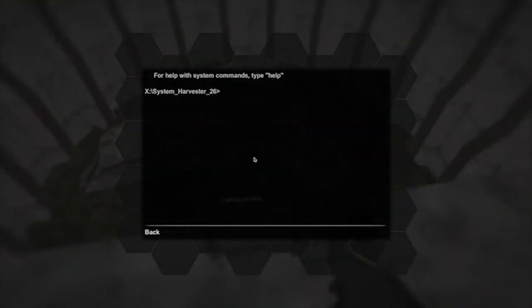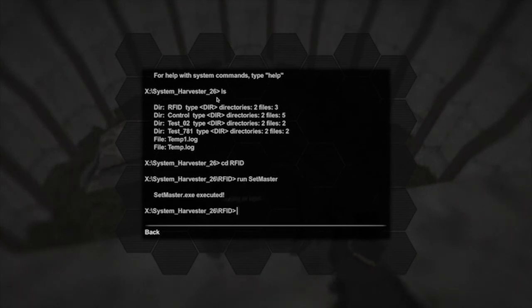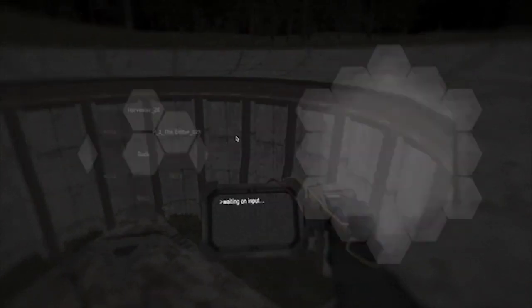What's cool about this game is that when you hack stuff, you actually have to type commands — it's not some stupid puzzle game. First you press 'ls', which gives you all the directories. Then you type 'cd rfid' to get into that directory, and then you do 'run set master'.